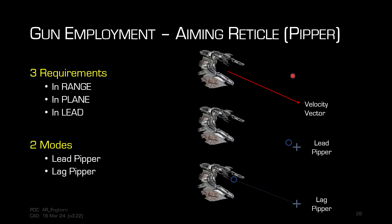Gun employment: to successfully use a gun you need three things. First, you must be in range — which is why I keep emphasizing the 1,200- or 1,500-meter range limits (or 400 meters for scatterguns). Second, you must be in plane, meaning lined up so you're in the plane of motion of the target. Third, you must pull lead — you cannot aim directly at a moving target because by the time your bullets travel there, the target will have moved.